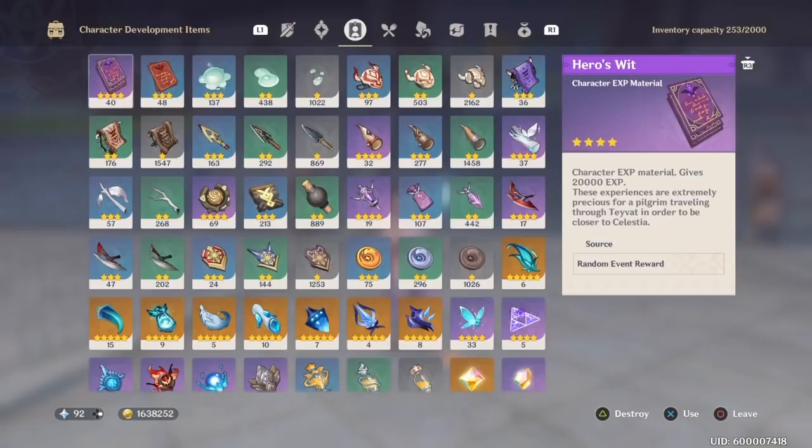To get completely maxed out talents and everything — not counting the weapon cost — it is 7,042,000 Mora. I'll make sure to put that in the description below.